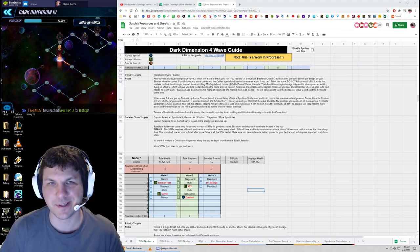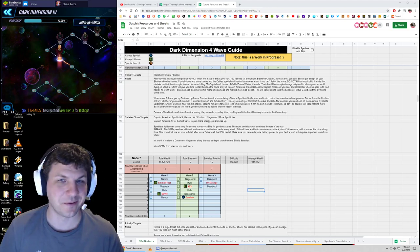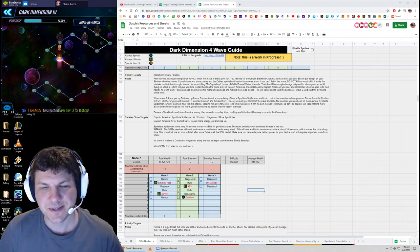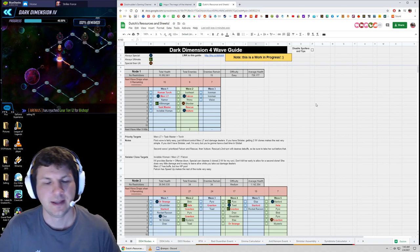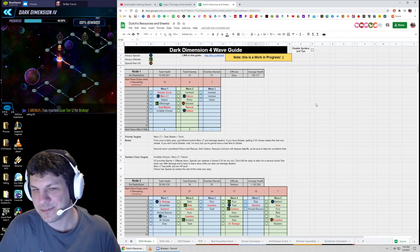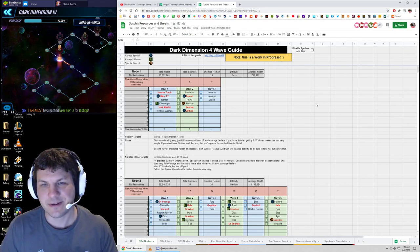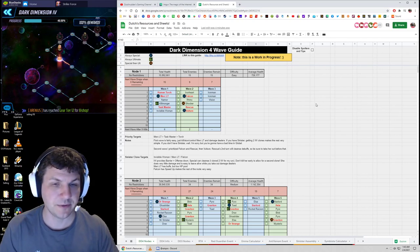As most of you know, I made one of these for DD2 and DD3. They were very popular and I still get compliments about them today, especially for newer players just getting into Dark Dimension 3. I've tried to use the exact same format in DD4 as I did in DD3. You got the nodes and the wavedrops here. I have the kill orders based on highlighting red for the character names — those are my suggestions for what you should kill first on each wave. But your team may be different, so it's really up to you to figure this out.